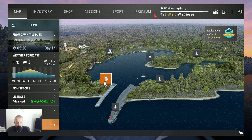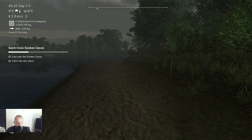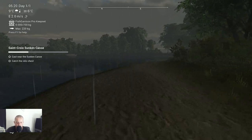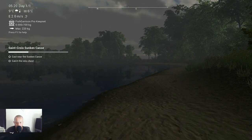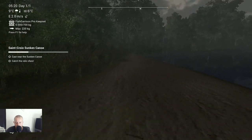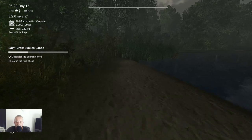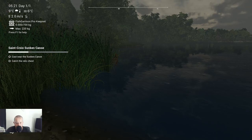We go to this place. This is from dawn to dusk. So here we are and you start up over there, then you go to the left and run to this corner, and here you find the canoe. So here we need to throw.